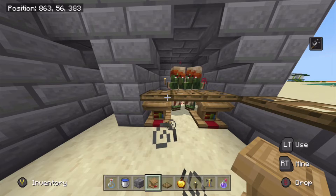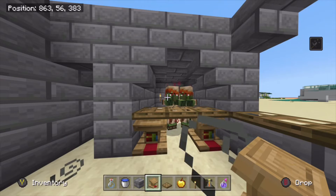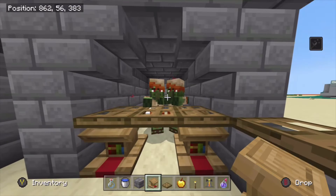Get yourself as many lecterns and trapdoors as you need — a single pen uses one lectern and one trapdoor. So if you have five pens, you need five lecterns and five trapdoors. Get yourself as many of those as you need.